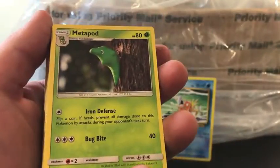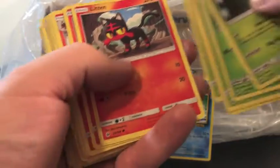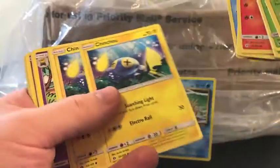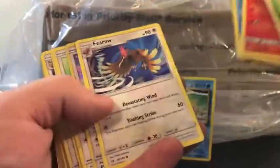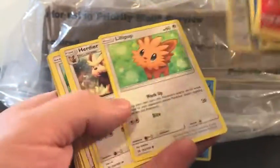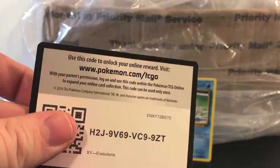So we have a Metapod, Paras, Zorua, Rockruff, Dartrix, Fomantis, Growlithe. We have Torracat, Psyduck, Shellder, got a couple Popplio and Dewpider, Zubat, Hypno, Alolan Persian, Snubbull. We have a holo Eevee here — interesting holo pattern on that one. We have Lilipup, Lure Ball, Team Skull Grunt.